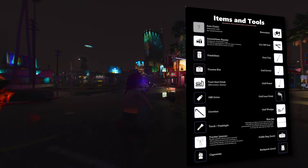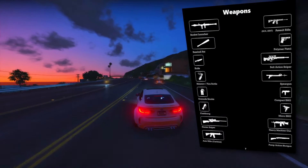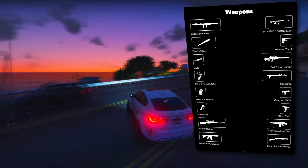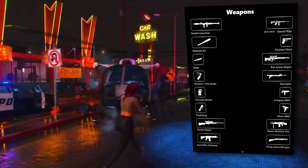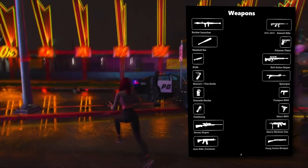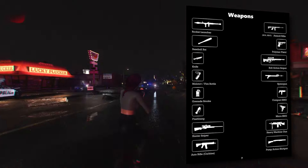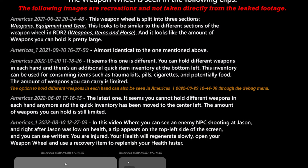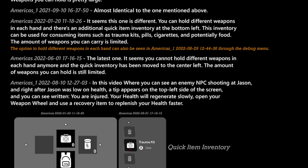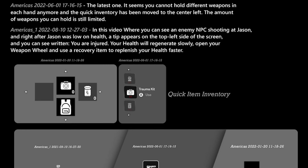When it comes to weaponry, the leaks confirm several options: a rocket launcher, assault rifle, baseball bat, polymer pistol, knife, bolt-action sniper rifle, molotov cocktail, spear gun, smoke grenade, compact SMG, flashbang, micro SMG, hunter sniper rifle, heavy machine gun, auto rifle, and a pump-action shotgun. The weapon wheel system will be divided into three sections — weapons, equipment, and gear — reminiscent of Red Dead Redemption 2. Notably, we've seen glimpses of the ability to hold different weapons in each hand, with an additional quick item inventory in the bottom left corner of the screen.